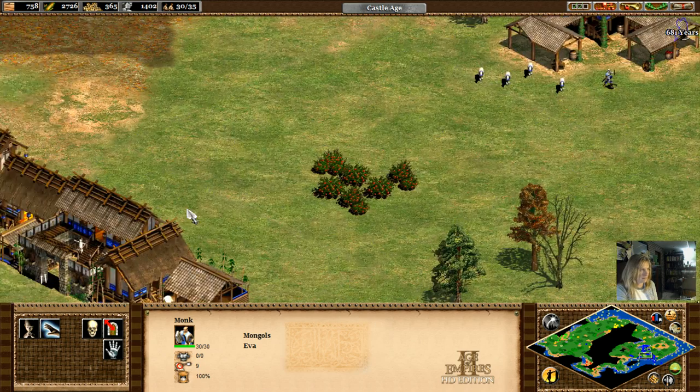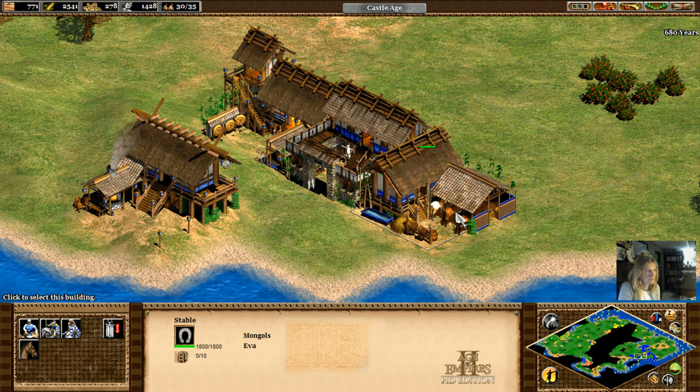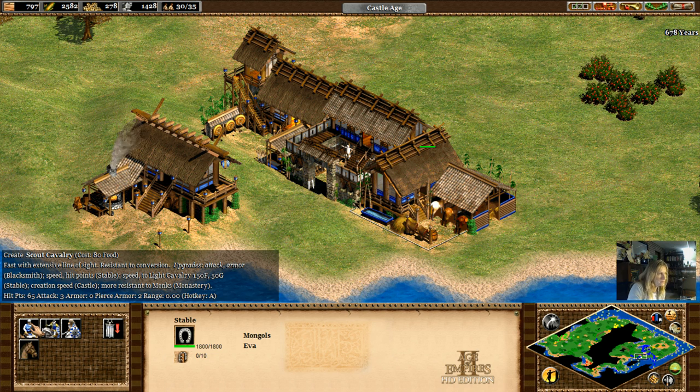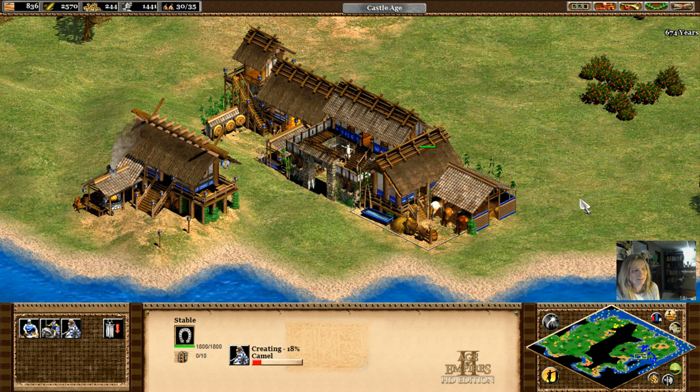We're going to need somebody to protect him. You can just keep researching because I love it when you do that for me. Light cavalry — which are stronger and faster. These guys have hit points, three attack. Lots of hit points, more attack — lots of hit points, more attack. Create a camel — excels at killing other mounted units.